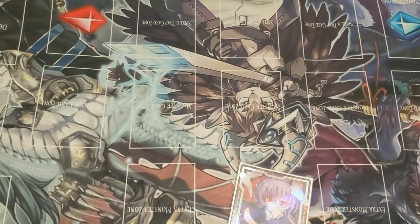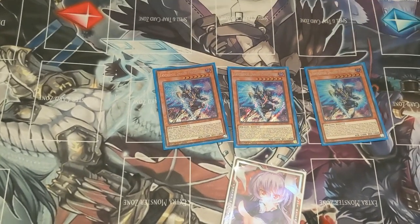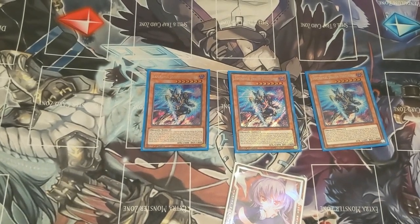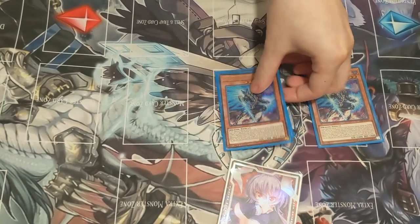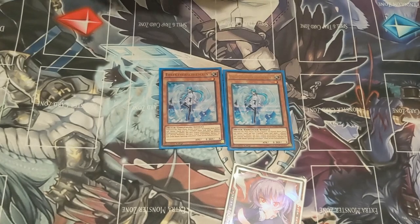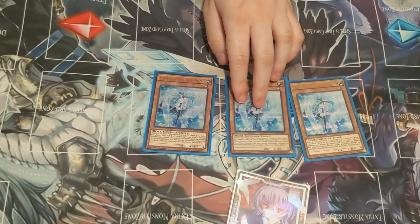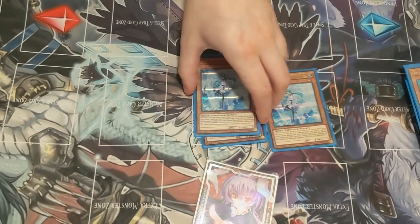Now we're going on to the more flexible spots, starting with my hand traps. 3 Phantasma — it fixes your hands. I don't know if everybody will be able to have this, so you can replace it with another hand trap, preferably Ghost Ogre or Effect Veiler because they're light targets and will make you a Macabre. Which is why I also play 3 Effect Veilers. Originally these were 3 Nibirus but I decided to remove them because everybody plays around Nibiru and I haven't been able to get them off as much as I'd like.